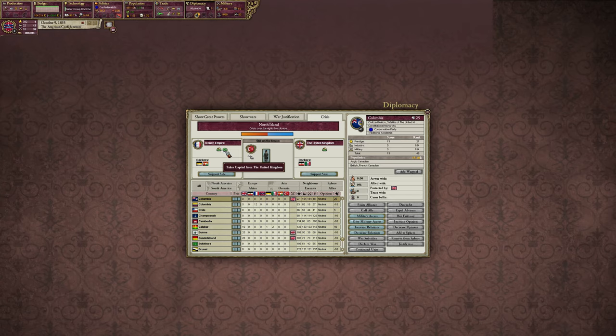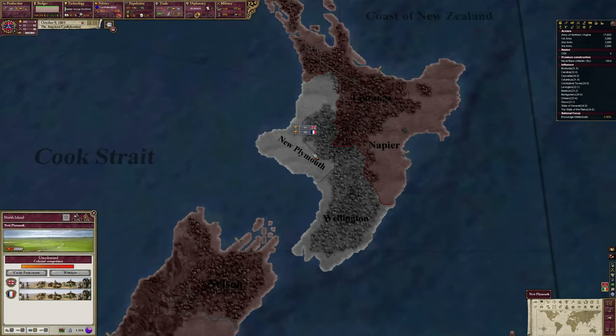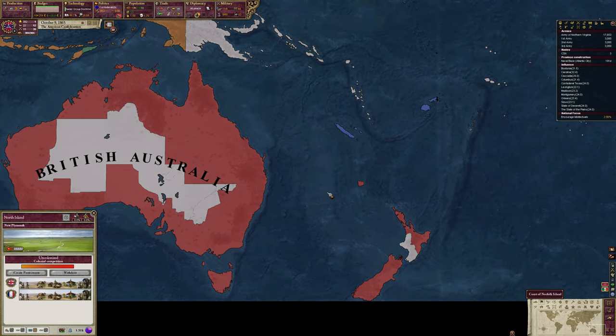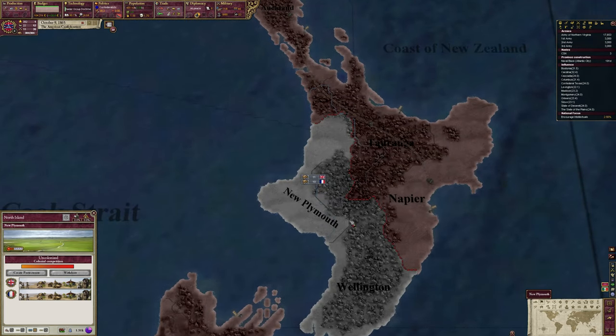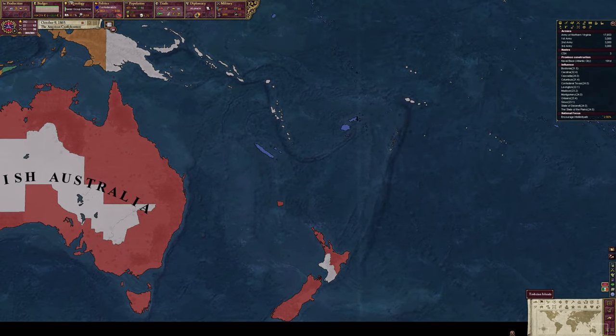There's a crisis - takes capital from the UK, acquire North Island. Why is this crisis even happening? Does it not start in the UK in 1861? That's kind of interesting - that's probably an error. I bet these are new provinces and that's why this is happening.